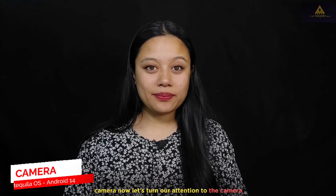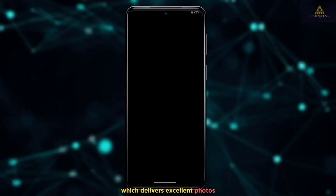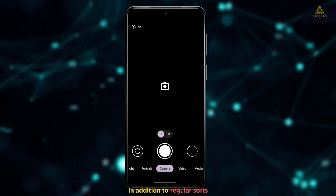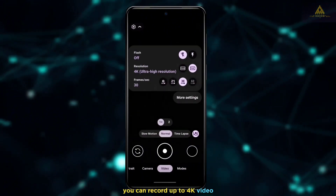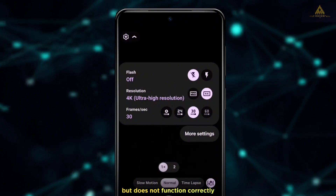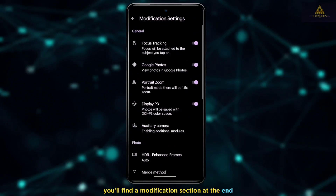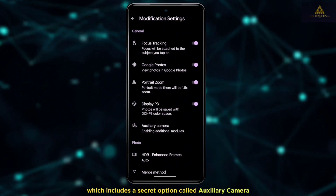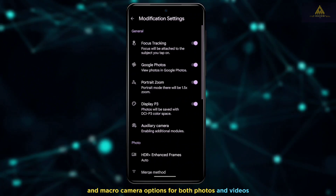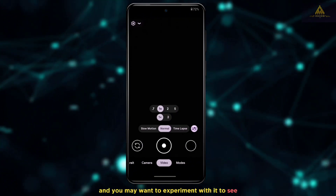Now let's look at the camera. This ROM includes Google Camera, which delivers excellent photos. It features a night mode for low-light photography and supports portrait shots in addition to regular shots. For videography, you can record up to 4K at 30 fps; the 60 fps option is available but does not function correctly. In the settings section, there's a modification section with a secret option called Auxiliary Camera, allowing you to enable telephoto, wide, and macro camera options for both photos and videos — though this feature is not as effective as it used to be.